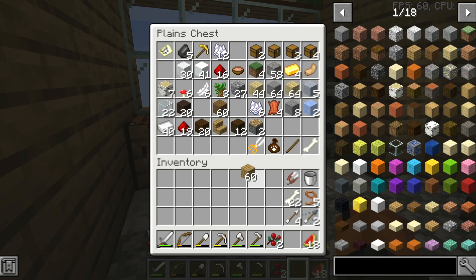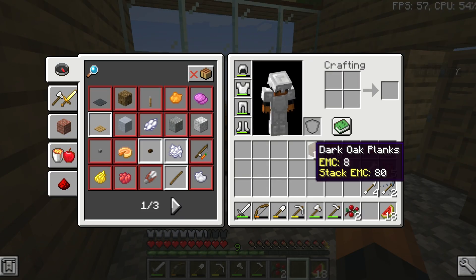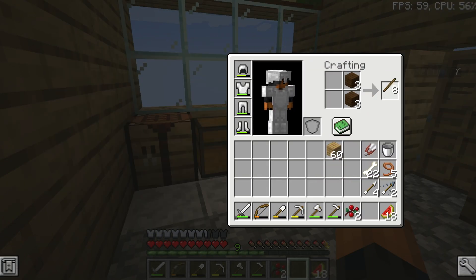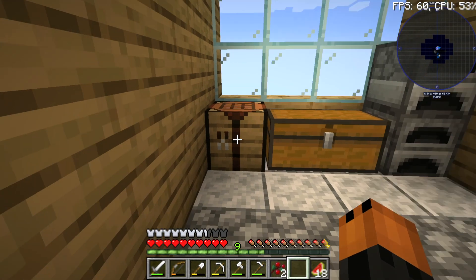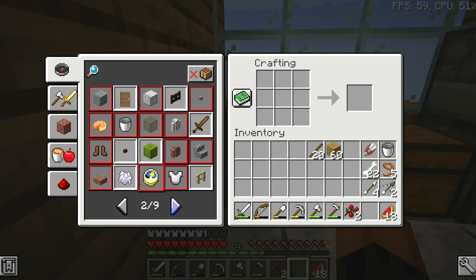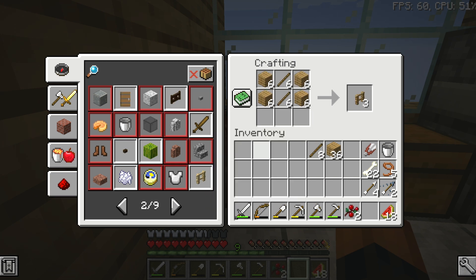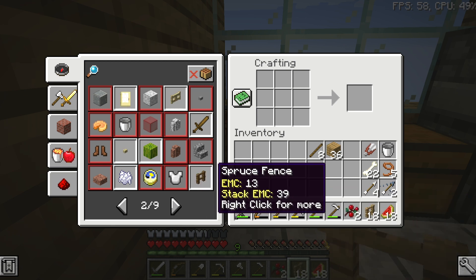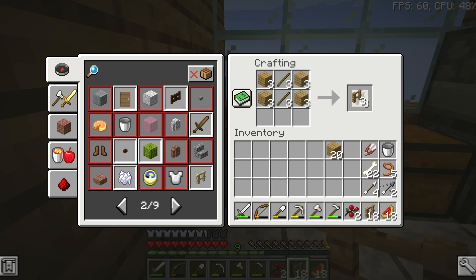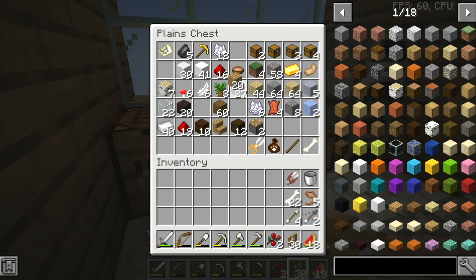I've been in that a lot, so I'm going to take these and make some supplies out of them. We're going to make fences particularly. So if I go to fences... alright, now we have a ton of fences — that's perfect.